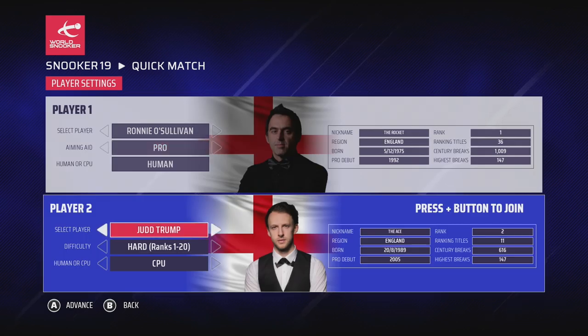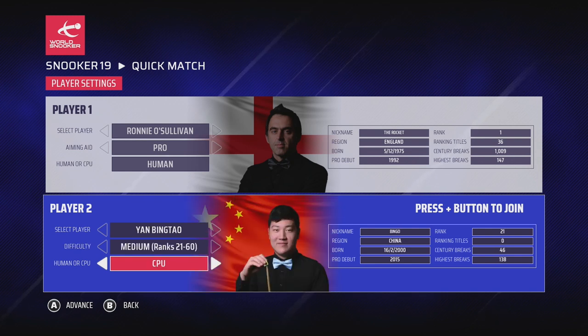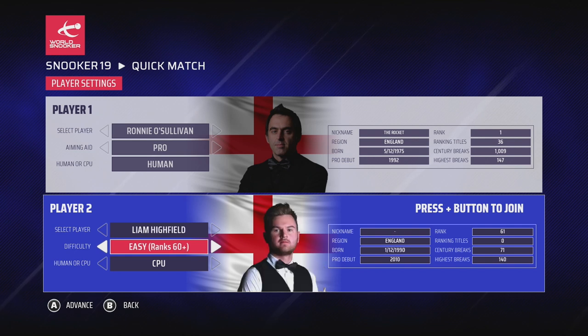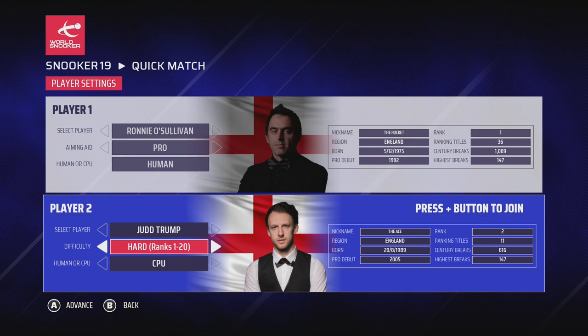I'm going for Pro. I'm choosing to play against AI. There are three difficulty brackets which loosely define the challenge you'll face — the top players are definitely more challenging than the lower-ranked players. I'm choosing the current world champion, Judd Trump.